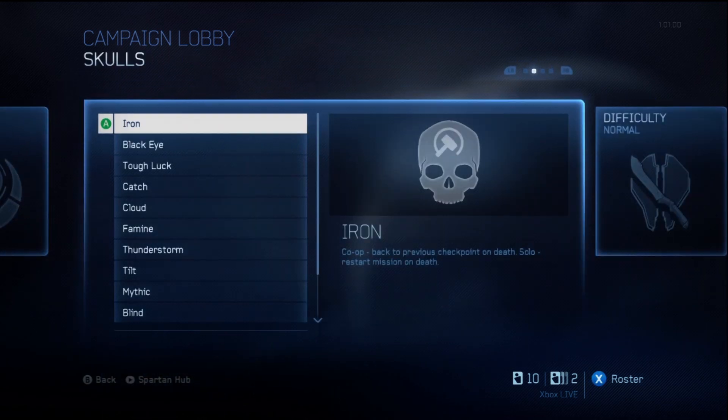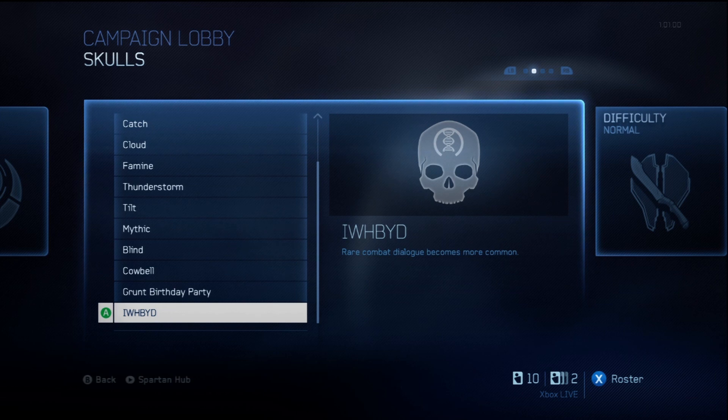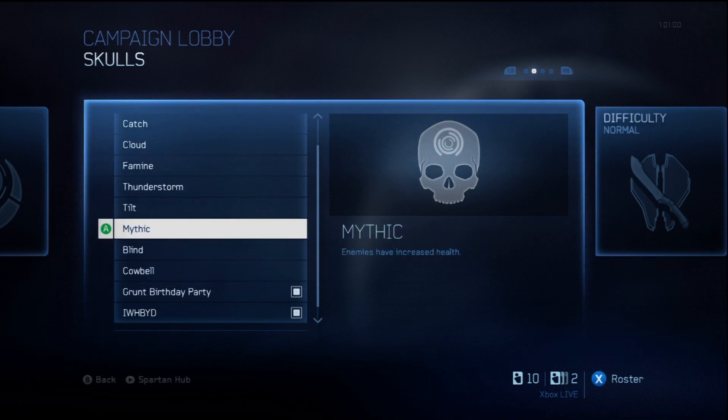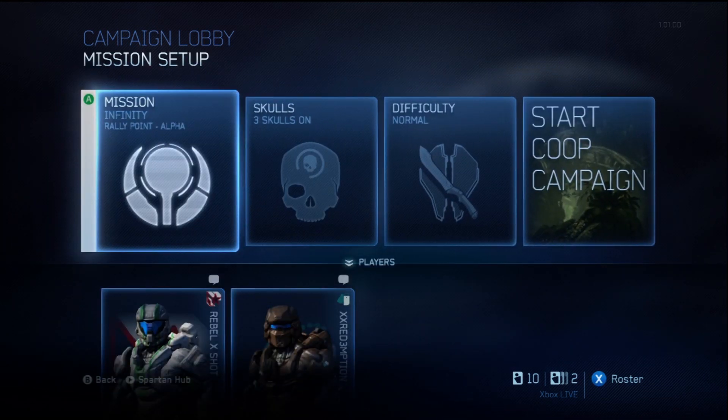First things first guys, just go into the mission set up and pick the skulls that you want on. All the hard ones are up at the top — don't be lazy, scroll down to the bottom so you can be lazy in the game. Choose IWHBYD, Grunt Birthday Party, and Cowbell.